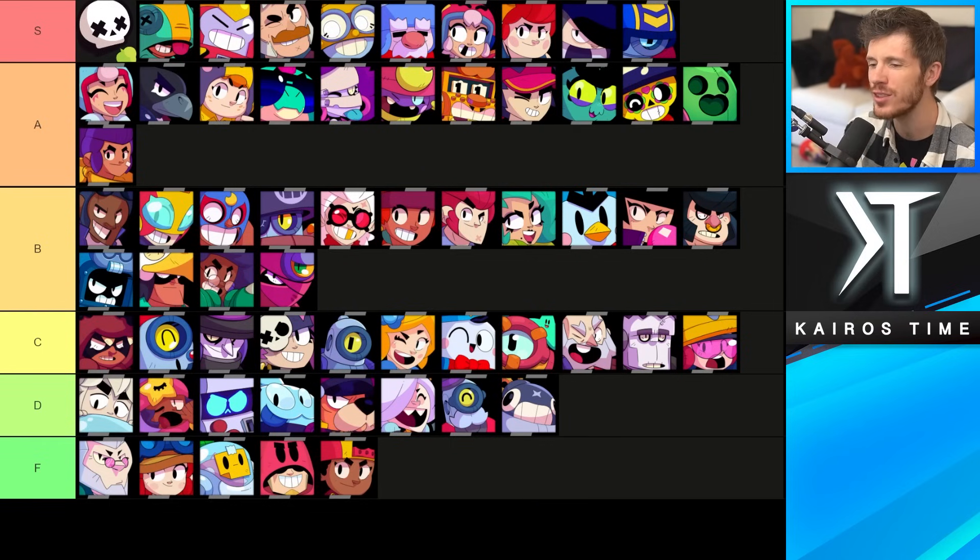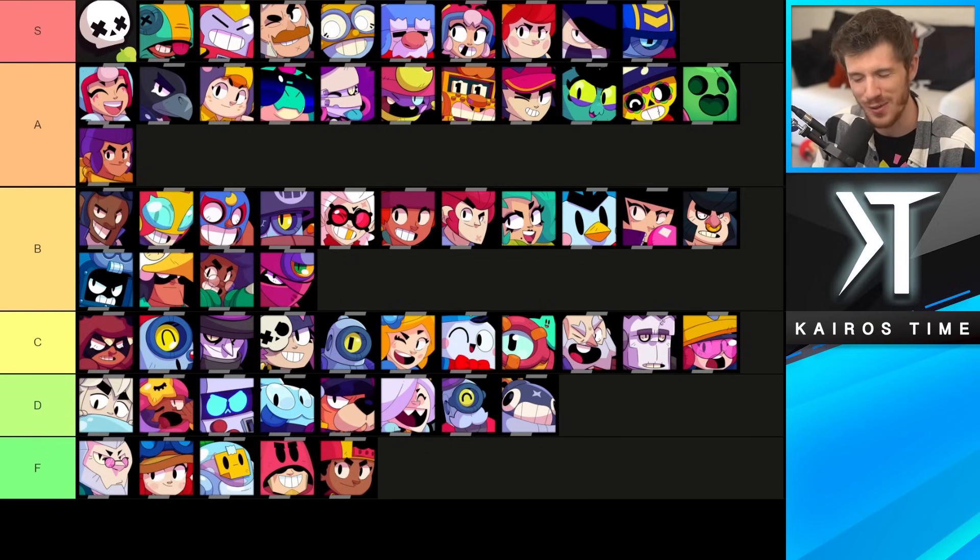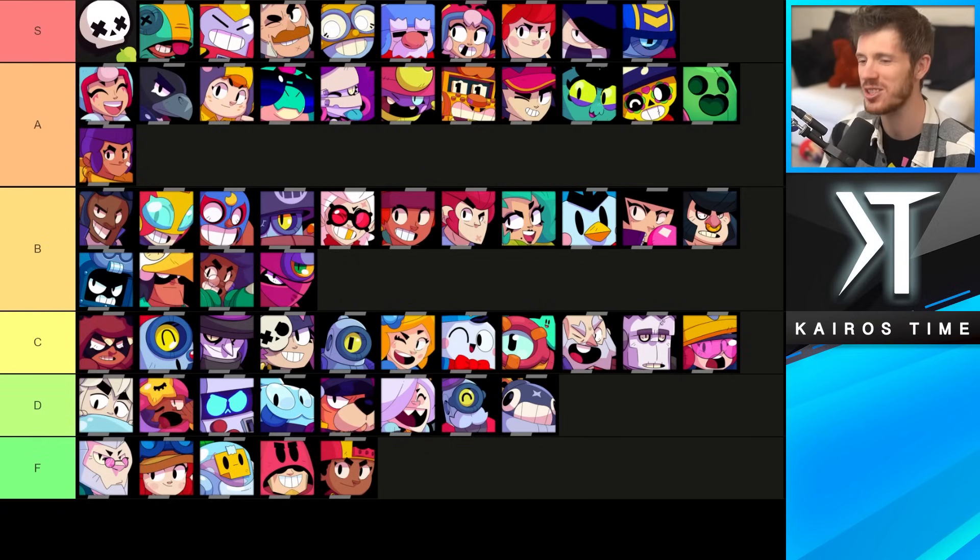And there you have it — the Solo Showdown tier list. Grab that screenshot. Don't crop my face out if you're going to share it anywhere. And here is the Duo Showdown tier list. Showdown's not really competitive, so this is mostly true between the range of like 500 and 750 trophies. Any brawler can just hide in a bush or team, but don't team — you're better than that. This was very much my own personal opinion, so let me know in the comment section below if you disagree with any of the placements. Subscribe for future content, check out my other channels, and use code Kairos in the Brawl Stars shop. This is Kairos Time ticking by — we will see you in Brawl Stars.